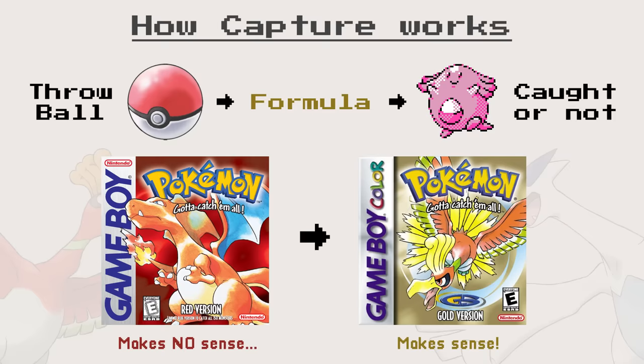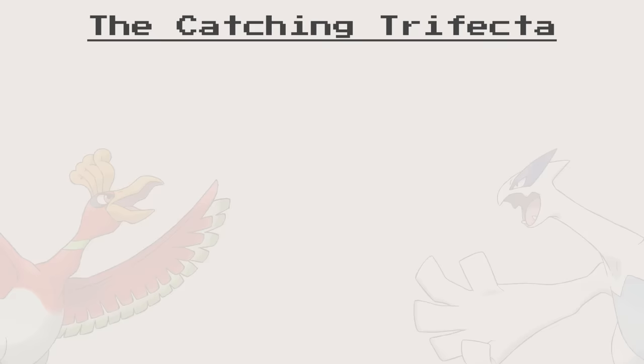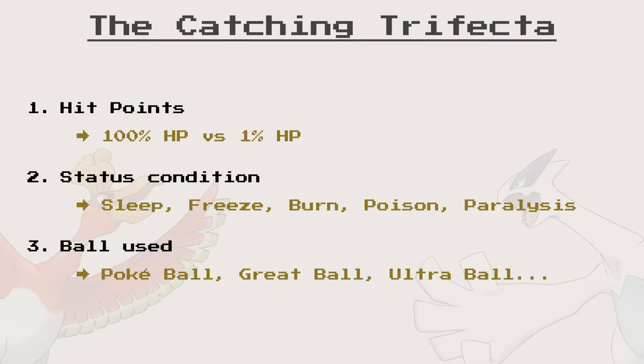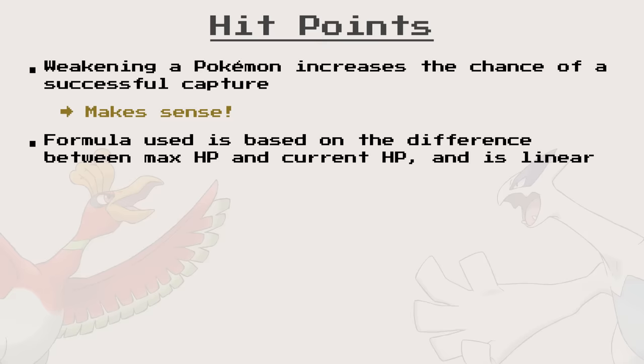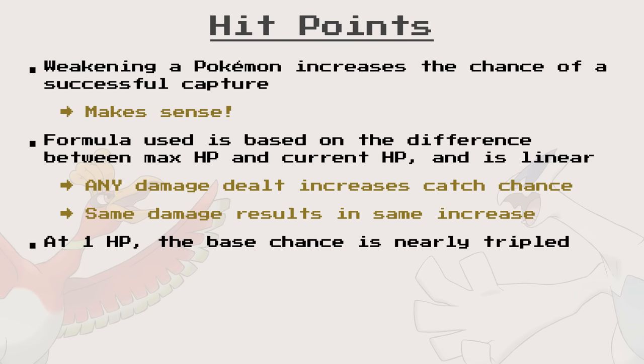In Gen 2, there are three determining factors taken into account during a capture: HP, statuses, and balls. Let's start with hit points. As expected, weakening a Pokémon by lowering its HP increases your catch rate. The formula used is based on the difference between max HP and current HP, and is linear, which means any damage dealt increases the catch chance. At 1 HP, you almost triple the base chance of capturing a Pokémon, without taking other factors into account.